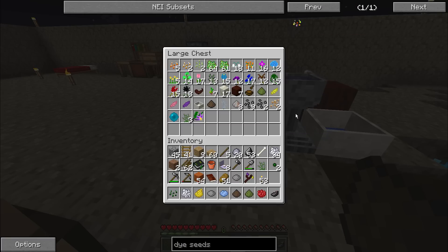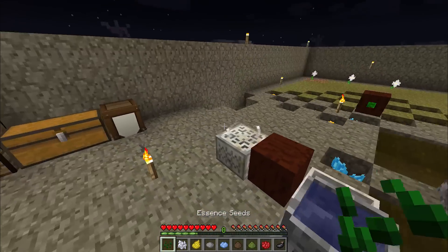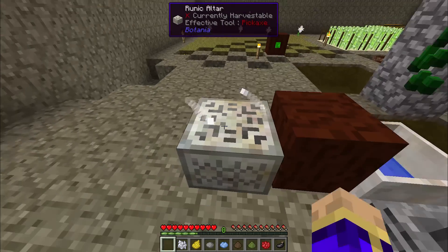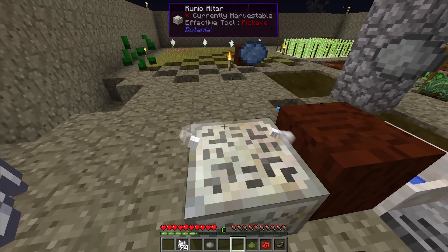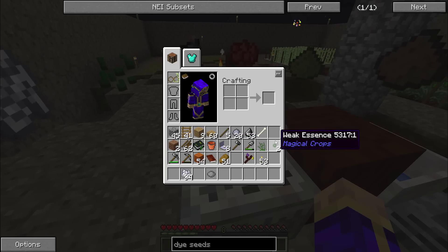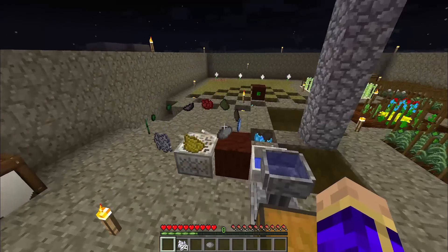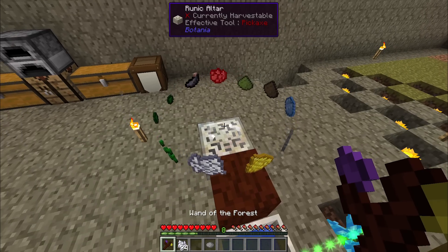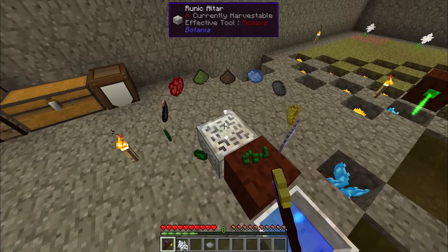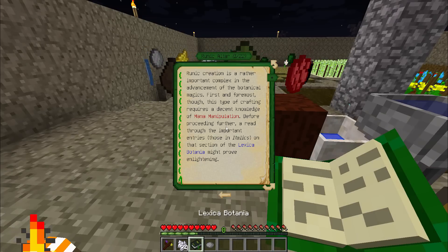I don't think the order you toss them into the runic altar matters, but what you do is literally throw them on there and you see them start floating around — you do that with all of these, as well as the two weak essence. Now that we've got the full recipe together, all we need to do is give it a whack with our wand of the forest. Hang on — I'm doing something wrong here, I've forgotten an essential step.